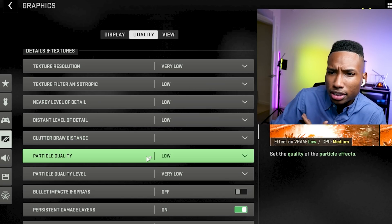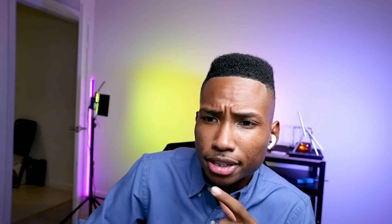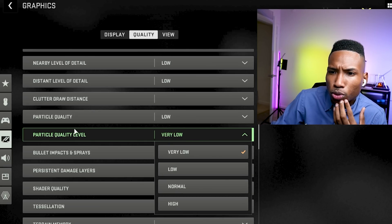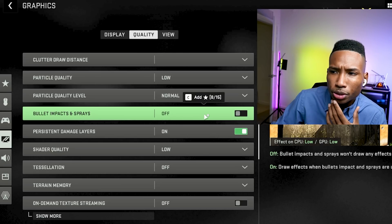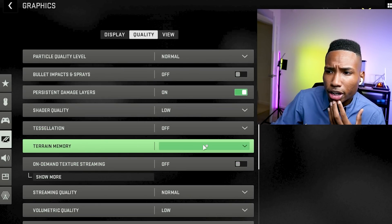Nearby level of detail: low. Distance level of detail: low. Clutter draw distance — I'll show you why it's empty here; that's because we have custom configuration files, so stick around for that. Particle level quality: I set it to low for the most FPS possible. Particle quality level: a lot of professional players like to keep this at normal. Bullet impact sprays: on or off, your preference. Shader quality: low. Tessellation: off.